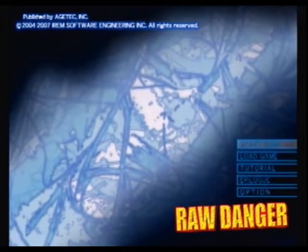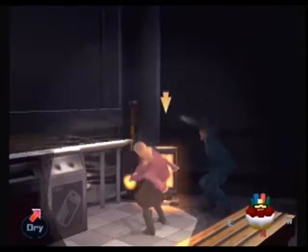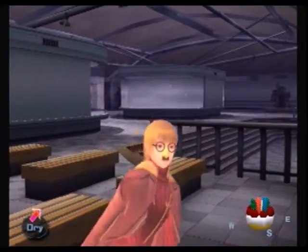Welcome back to Nathan Plays Raw Danger, my name is Nathan and this is Raw Danger for the PlayStation 2. In the last episode we continued evading capture by the police and making our way along with Aiden Chase to find an underground safety area, but then an earthquake began. There was also some sort of a man in a coat around the corner there, and I thought maybe that was worth checking out.